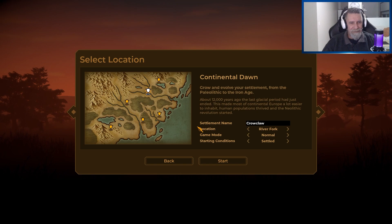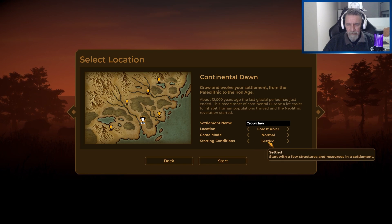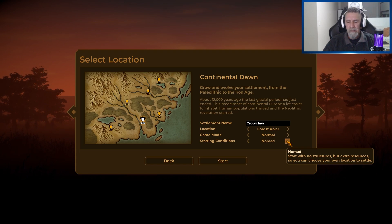Water's important and fish are as well — I presume you can catch fish in the lake. But let's go for a forest river. There's different options. It wants to start me in River Fork, but I reckon we'll go here — forest river, normal game mode. There's also Settled, which starts you with a few structures and resources, or Nomad, which starts with no structures but extra resources so you can choose your own location to settle. Let's go with that one.